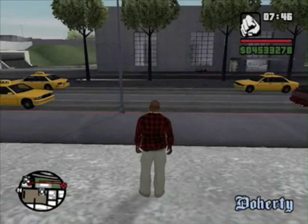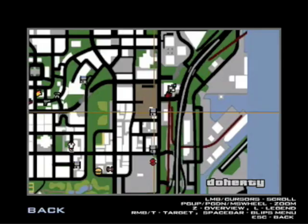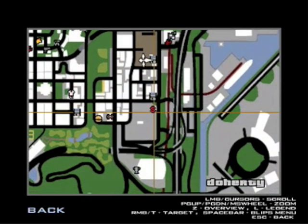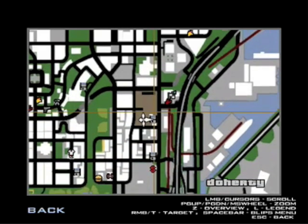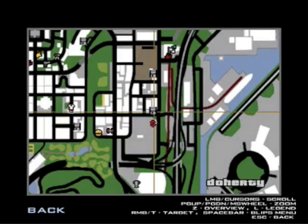Hi everyone, and welcome to part 186 of my GTA San Andreas Huntsman walkthrough. Now I'm just going to let you know that you need to complete all the schools. What I mean by that is you need to get at least bronze in every sort of level to pass the school. I'm not going to go over this because, to be honest, to get bronze you have to get bronze to proceed. And getting bronze is really quite simple in all of the stuff, and I've already done it.